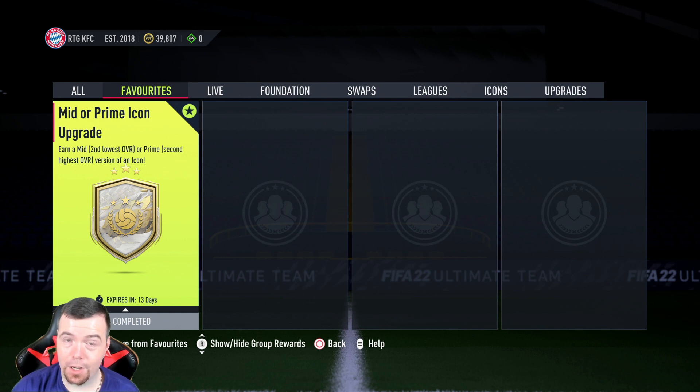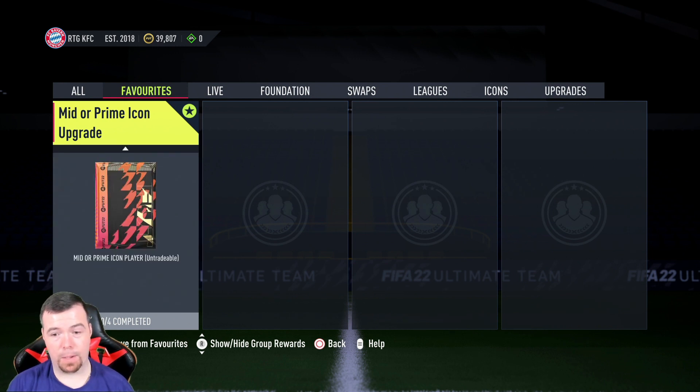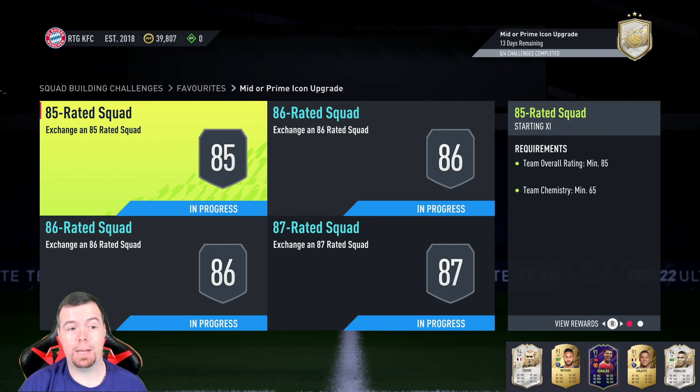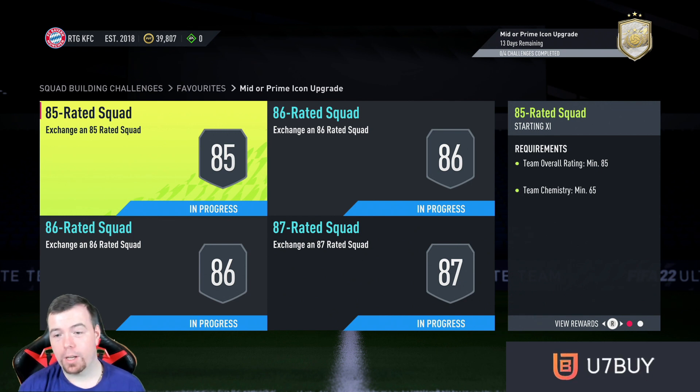Welcome to another icon SBC. Today we have the first mid or prime upgrade SBC in FIFA 22, which was a surprise — no one was talking much about this one. There's now a chance to get yourself a mid or prime icon. It is cheaper than the base or mid player pick, which in some ways I think is a win, and in some ways I don't — you've got a chance to get a prime but it's a shame. Let me know in the comments what you think.